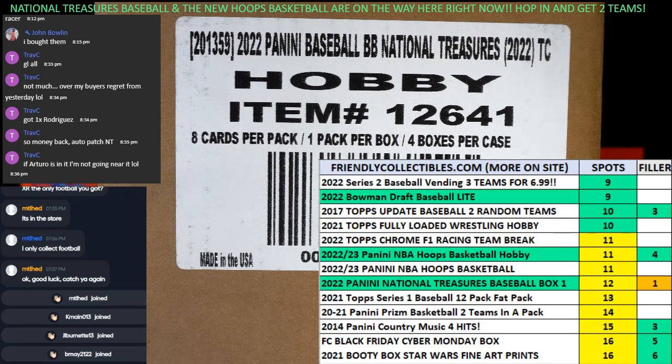All right, here we go. This is a race. This is Filler B Race for National Treasures 101. We've got four racers at the line, 30 seconds on the clock, and one winner will be getting a spot in the National Treasures break, which means they will be getting a two-team spot.